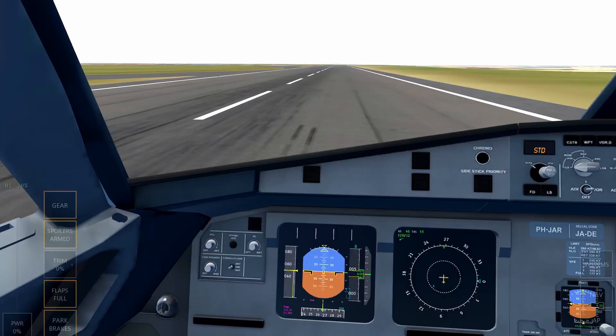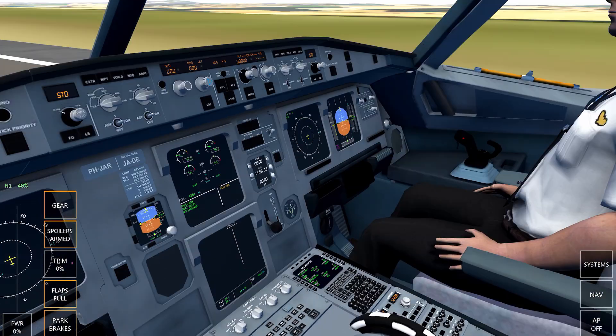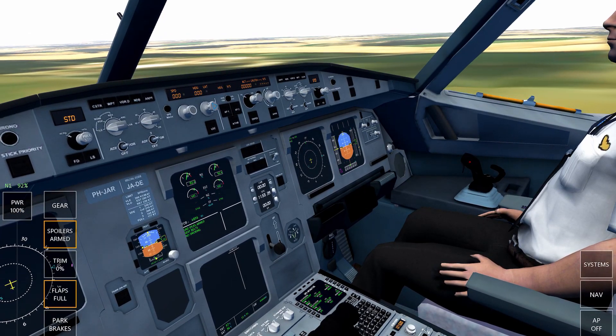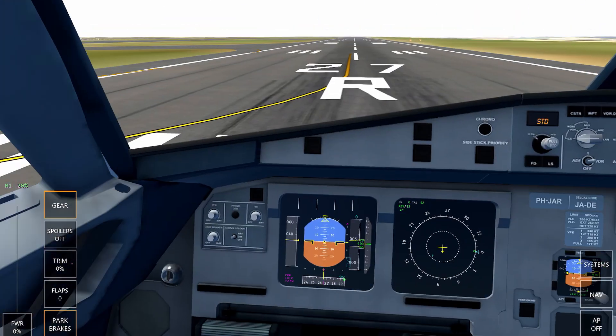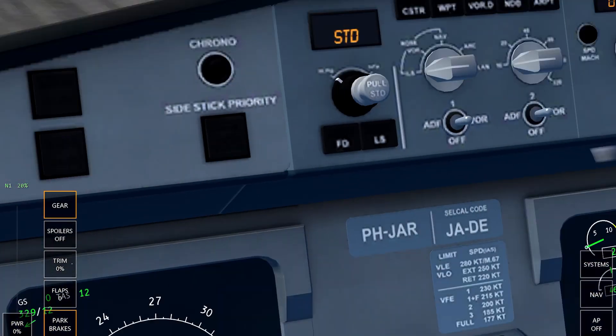As you can tell it's quite a simple cockpit. The gear is animated as well — you can see it come up. We'll go into take-off mode to avoid anything going wrong. Moving on to the number two cockpit.